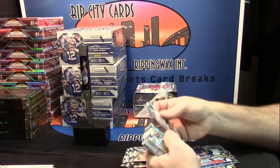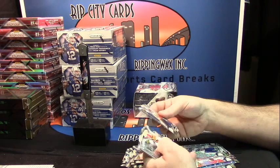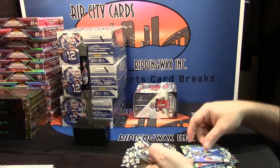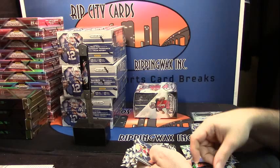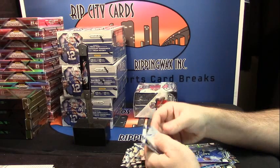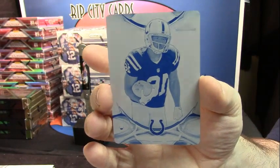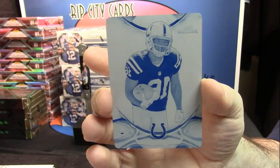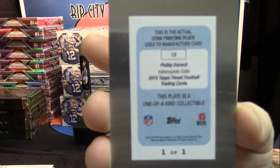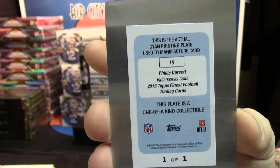Get some good numbered stuff in this box. Max Williams, die-cut. Devin Smith, rookie. Trey Mason, a Prism Refractor — those Rams. Brandon Scherf, a rookie card. Russell Wilson, a Prism. The Danny Shelton fat man card. Jameson Crowder, a rookie card. And a printing plate — Philip Dorsett, cyan plate for the Indianapolis Colts. That's a one of one.